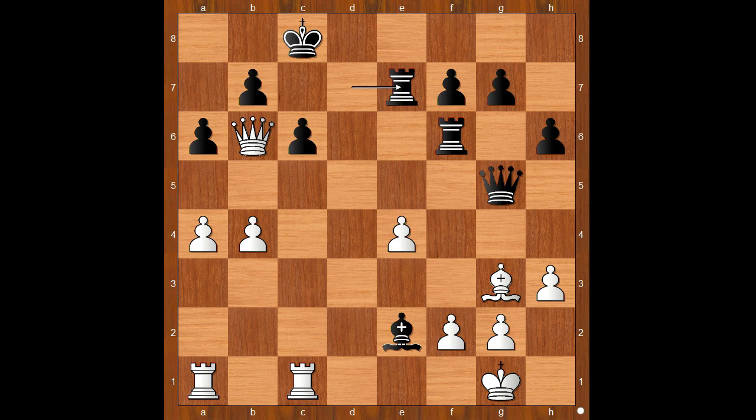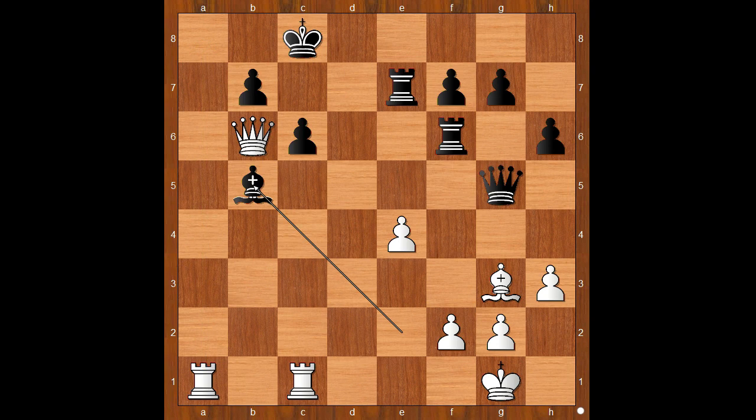Rook to e7, threatening to win the pawn, but the player with the white pieces was not worried — he played b5. Why? A takes on b5, a takes on b5 — who cares about the pawn on b5, because the file for the rook is open now. Bishop takes on b5, rook to a8, check. King to d7, rook to d8, check. King to e6 — white to move and checkmate in one. The move is rook to d6, checkmate.